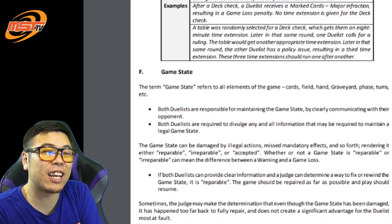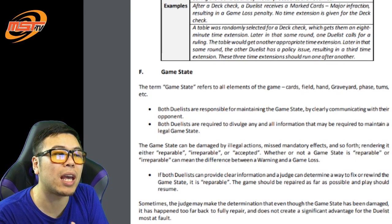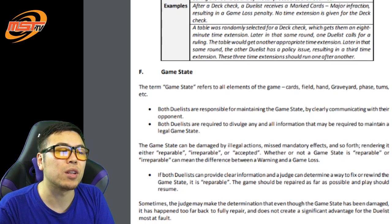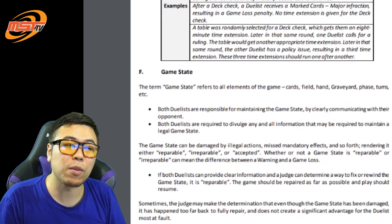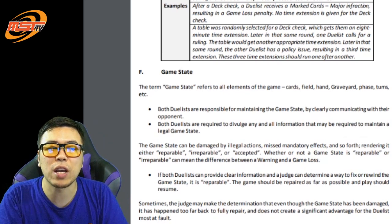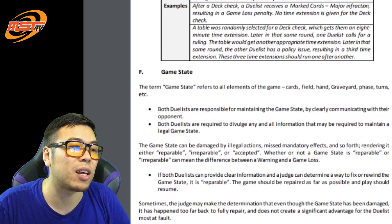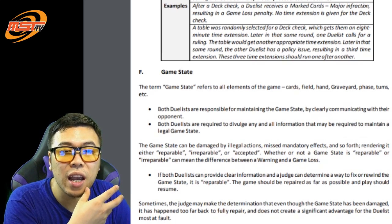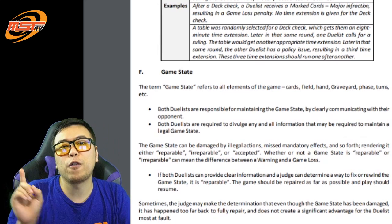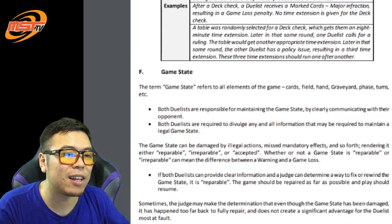Sometimes players feel like they get cheated by the whole game state situation. The newest addition is accepted game state, which was previously not in this document. So what is the game state? Well, it's basically everything in the game — the current effects, the current cards on the field, cards in hand, banish, graveyard, phase, turn, life points. Everything about the game is the game state. If the game state is healthy, that means everything is proceeding accordingly. But it can also get damaged by playing illegal actions, forgetting mandatory effects, or forgetting lingering effects.